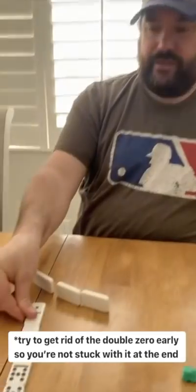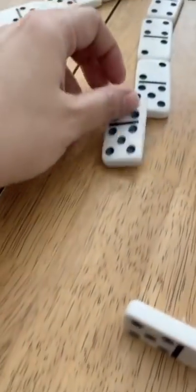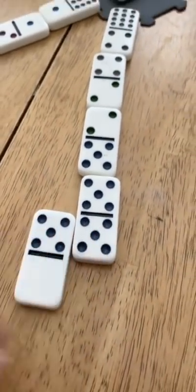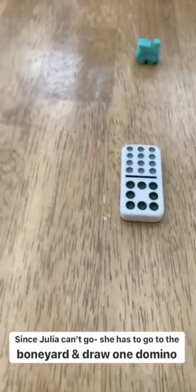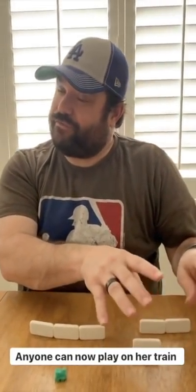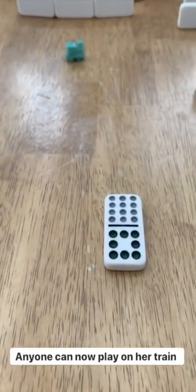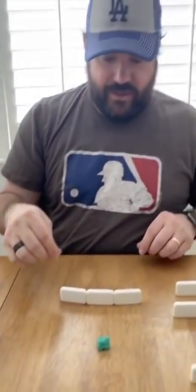I put down a double too, so I get to go again — and Drew got rid of that 50-point double zero, which is a big ugly domino to be stuck with. Julia can't add to her train, and she can't play on the Mexican train either, so she has to go to the boneyard. The domino she drew doesn't work, so she has to put up her train — meaning Julia's train is now open to all players. Drew jumps on that right away, using his stragglers. We just disrupted Julia's whole plan, and I'm going to take advantage too.